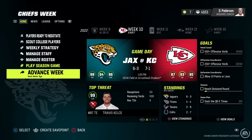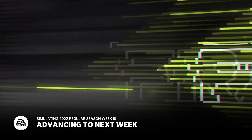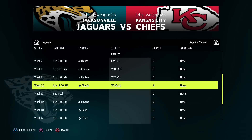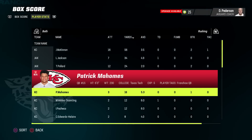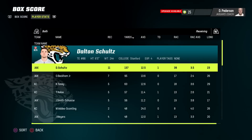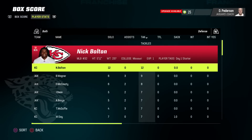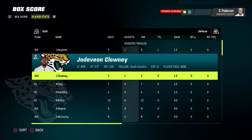Now we have a huge game against the Chiefs. They get the W — 35-21. This right here was a statement win, huge for Lamar's MVP chances — beating another former MVP and the best quarterback in the league in Patrick Mahomes. Credit to the defense — Javon Hargrave and Clowney both had a sack and a half apiece.